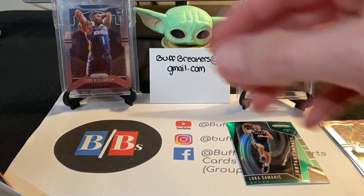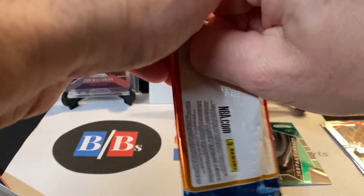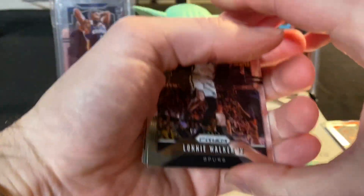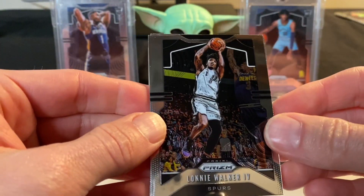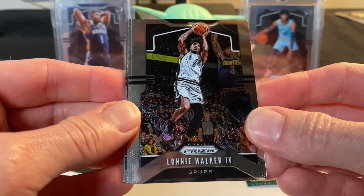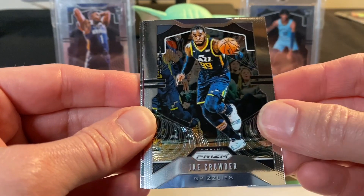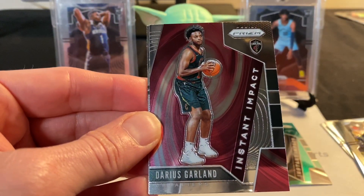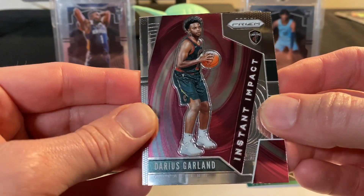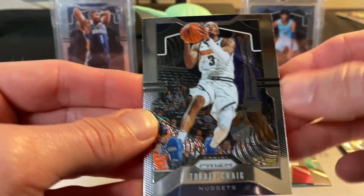Pack number one down. If you didn't check out our Mosaic break last Saturday, it was an amazing box — we have another Mosaic break coming up this Saturday, the link will be in the description. Pack two has Lenny Walker IV, Jay Crowder, a Darius Garland Instant Impact, and Tory Craig. A couple of inserts so far.